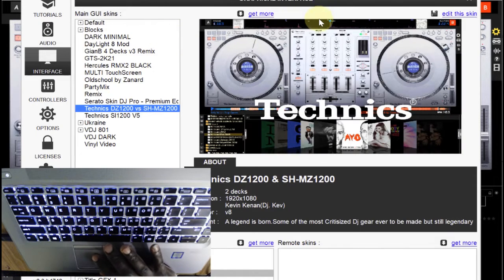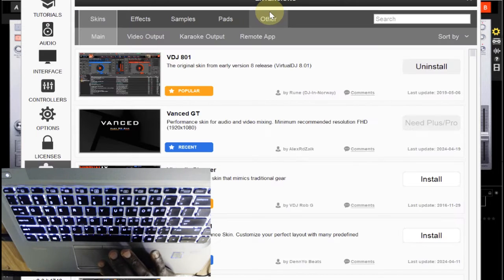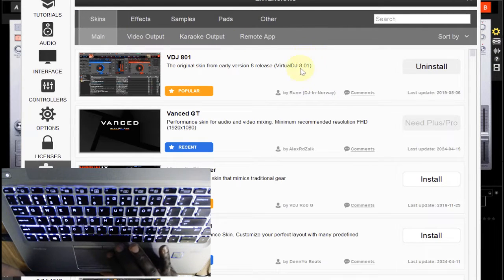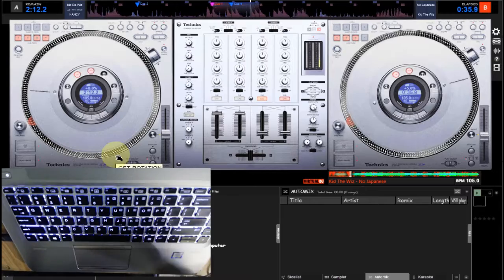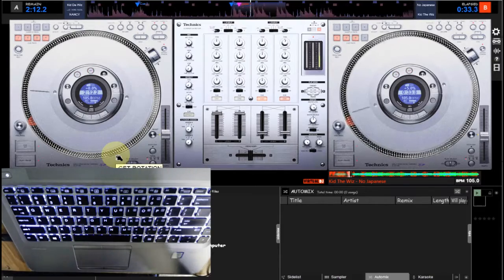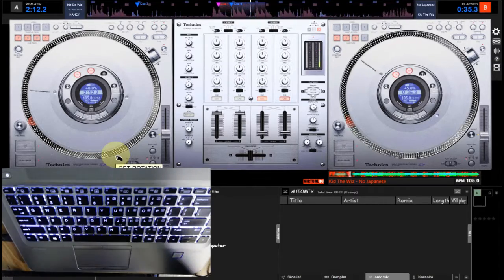So if you want to get a skin from the Virtual DJ preset, you go to this point that says 'get one' and click it. You have to make sure you are on the internet. For those of you that always complain you don't have that — you come to this point and you see them. You pick the one you want. If you cannot find the one you are looking for, possibly you need to contact the person you got it from, because it costs money to design this.